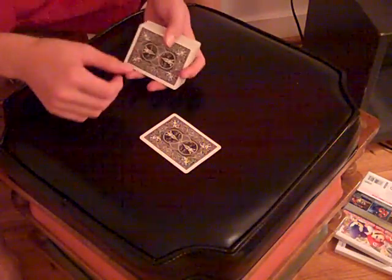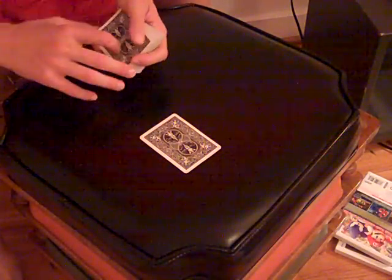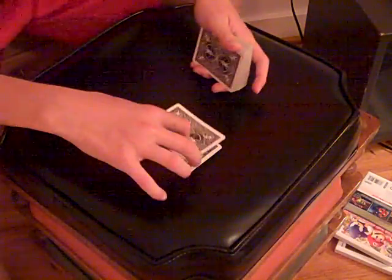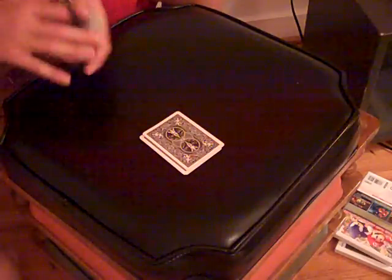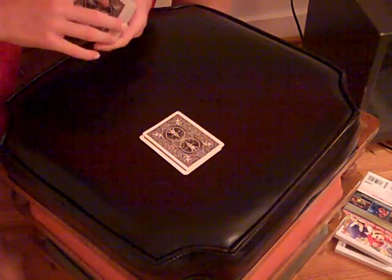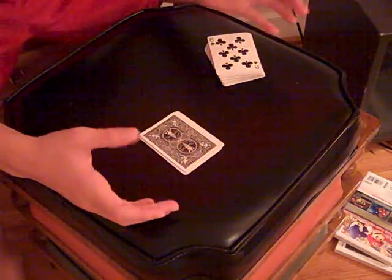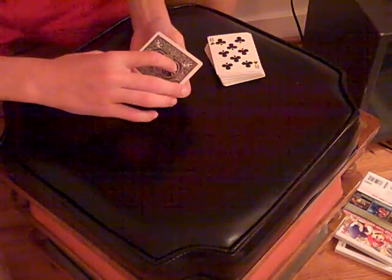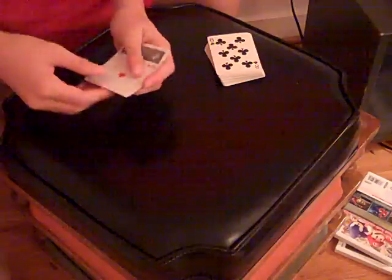Okay, so we're going to take your card, the Ace of Diamonds. We're going to take it, set one card on top, two cards on top, and then three cards on top. Now, next what we're going to do, we're going to take the four cards — if I did it right — your card, the Ace of Diamonds.